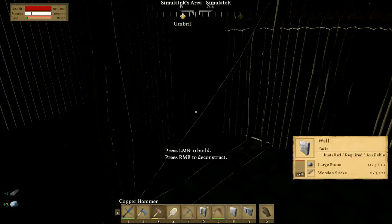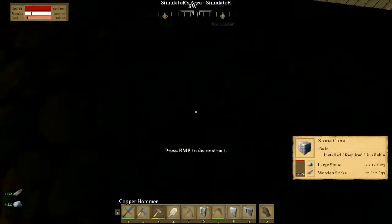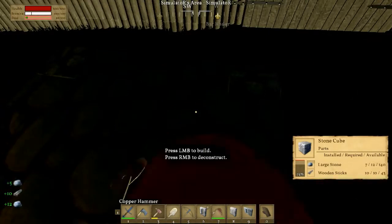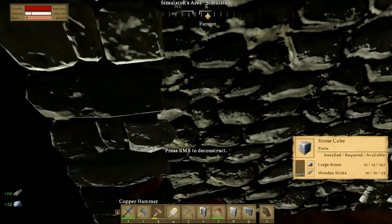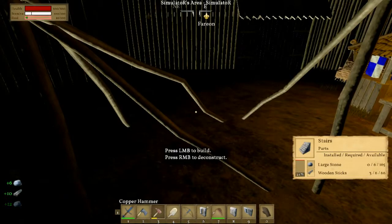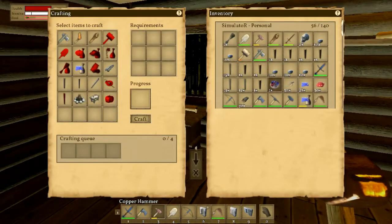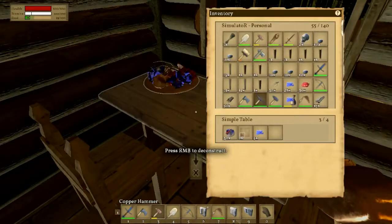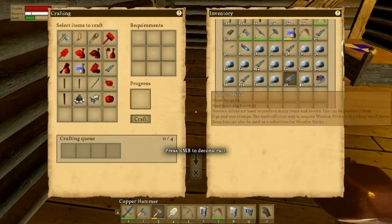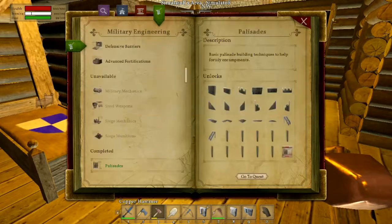We are hungry so we better get something to eat soon. The hammer has taken quite a beating. I think I have some food on me - I do. I've got more food on the table here. Where did that food go? That should have us almost full up there.